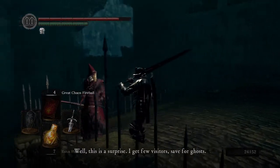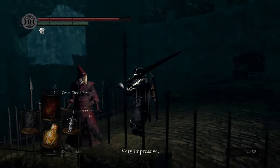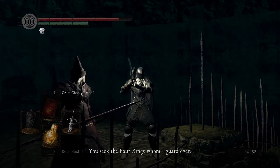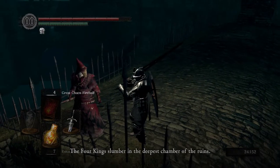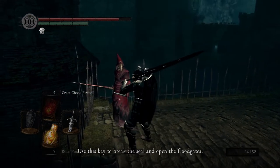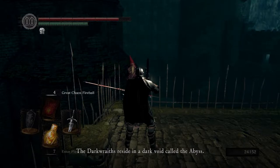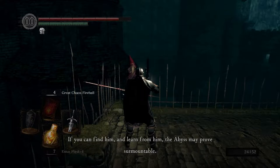Well, this is a surprise. I get few visitors, save for ghosts. You have the Lord Vessel — very impressive. I know exactly what your intentions are. You seek the four kings whom I guard over. This is the key to the seal. The four kings slumber in the deepest chamber of the ruins. Use this key to break the seal and open the floodgates.